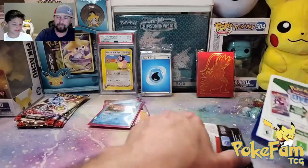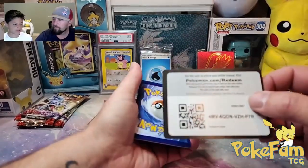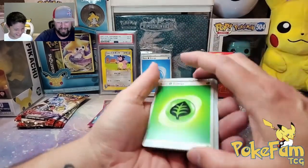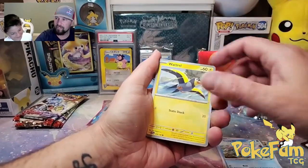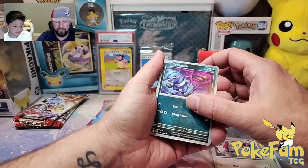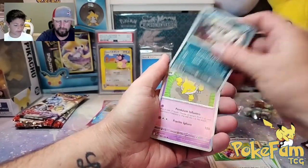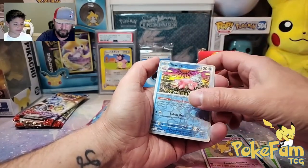I don't see this coming out of the Japanese cards. Their quality control seems much better. We gotta step it up, Scarlet and Violet. Pack six: Slowpoke, Zangoose, Gunk Shot — that one's pretty sick. If it was a holo I think it'd look really cool.